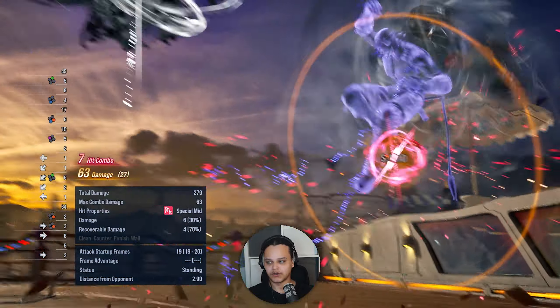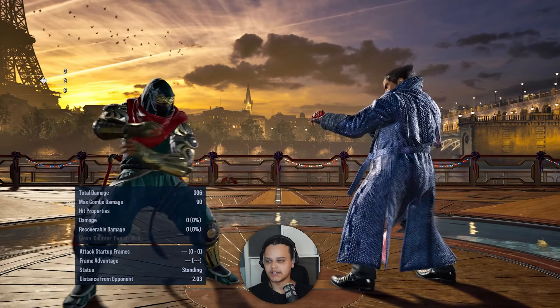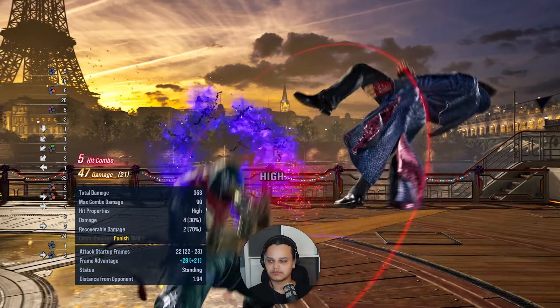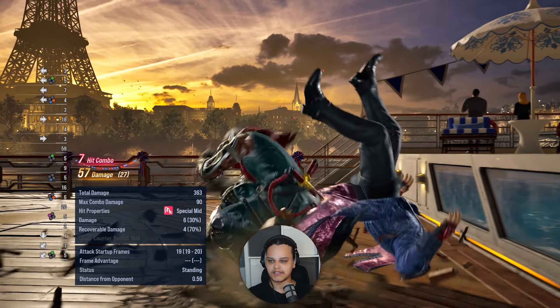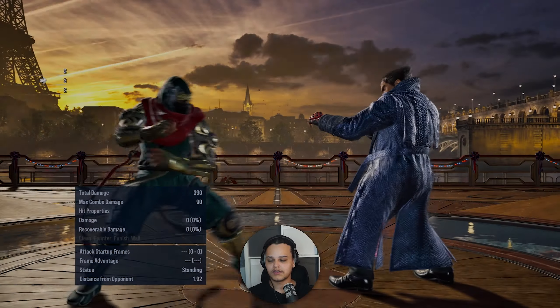Welcome to episode 9 of Raven 101. Today we're going to be talking about punishment — standing punishment, while standing punishment, and optimized punishment. Raven has a few moves that are the same frame, so I'm going to explain what situations you would use each punish for.